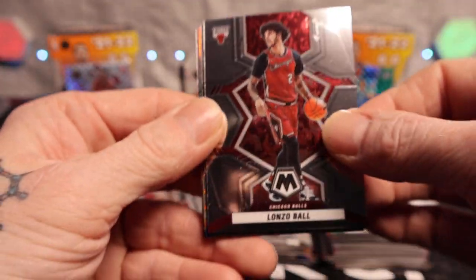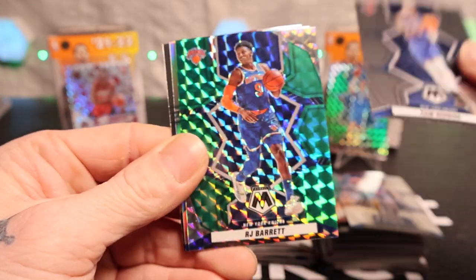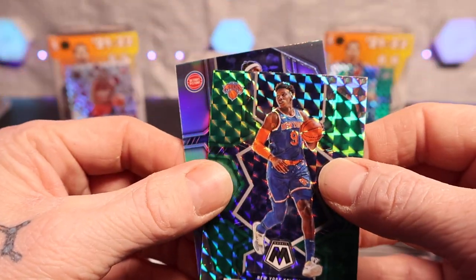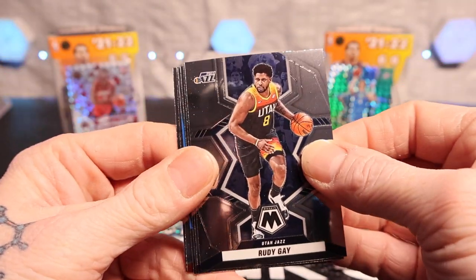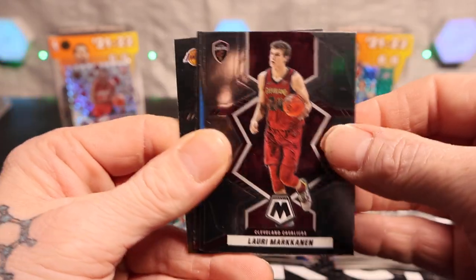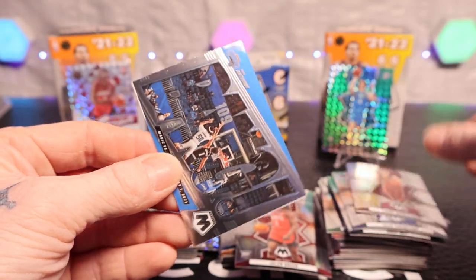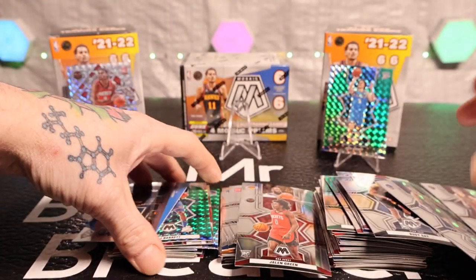All right, we got Lonzo Ball, Manuel Quickly, Cam Reddish, RJ Barrett, Dwyane Wade — we got silver is Jeremy Grant. Last pack in this second blaster. We got Rudy Gay, Clay Thompson, actually we got LeBron James, Jalen Green rookie. And we got Cole Anthony on the Bang insert — I've always liked those inserts there.